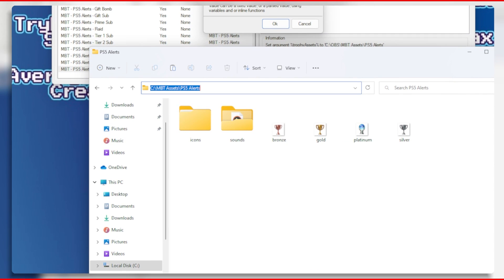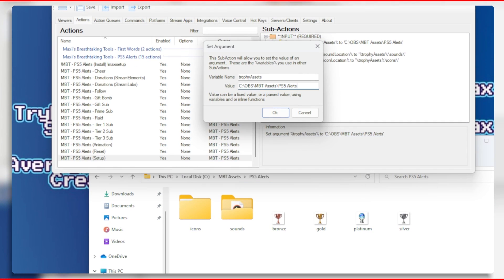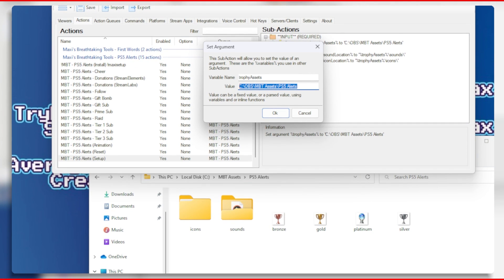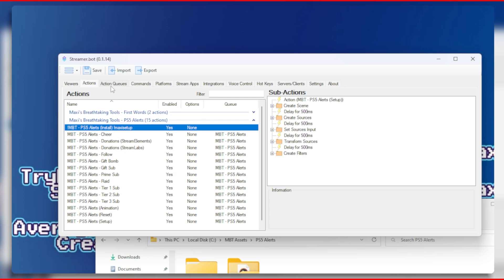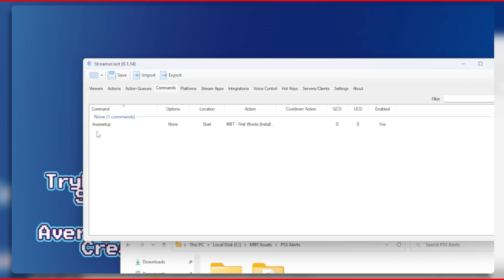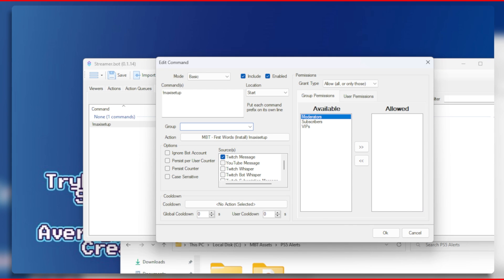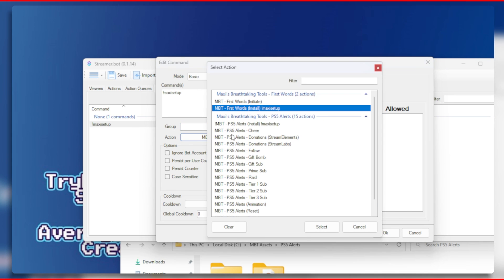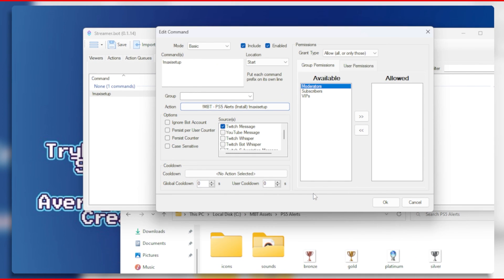For this you will need to go to the location of where you saved the PS5 alerts folder. Copy the folder location and then paste it into the value box. Click on OK to save. You will also see the very first action which begins with the exclamation mark mbt. You will need to create a command for this, so go to the command section, create a command such as !maxisetup, then select the install action and click on OK when you are done.